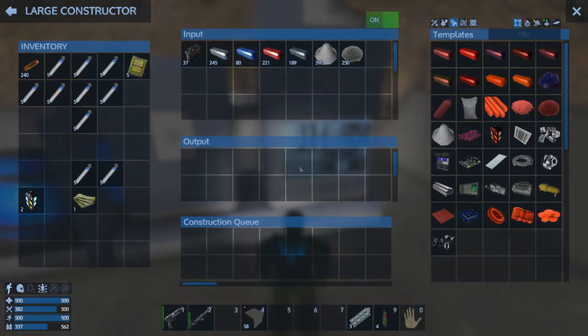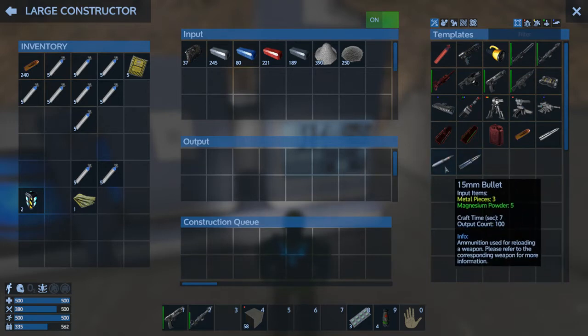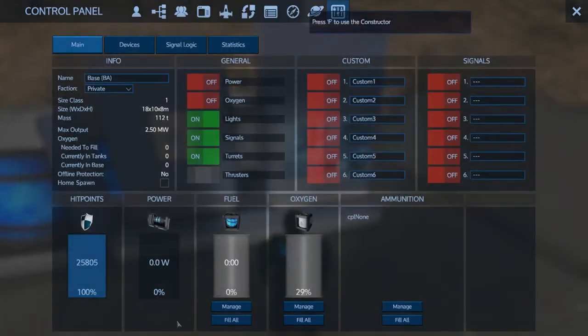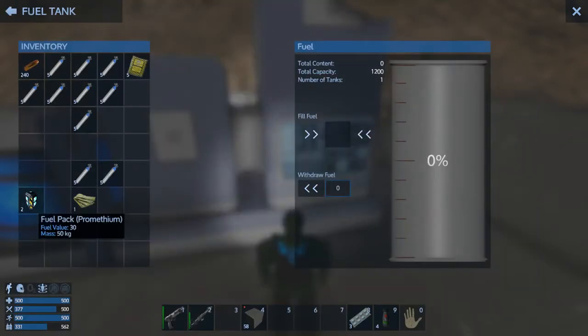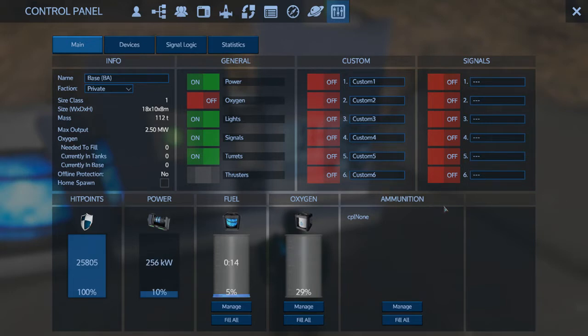We can choose our 50 mil bullets. Let's queue up 1,000... 2,000... 3,000. And then we'll go into the fuel tank and just put the two in there. 5% — don't know how long that's gonna run for. It says 14 minutes with making the bullets.